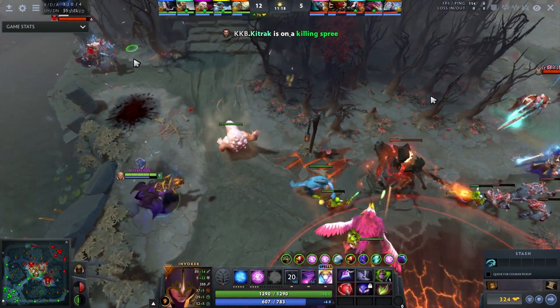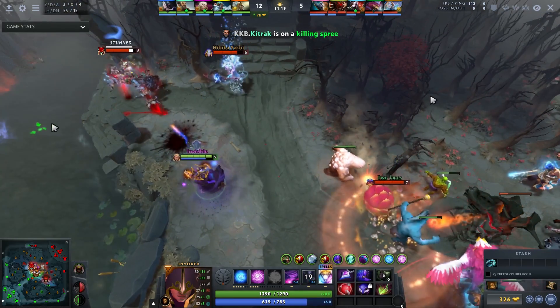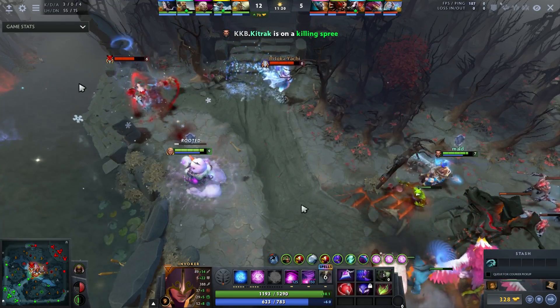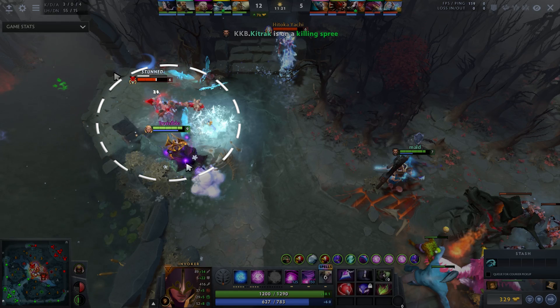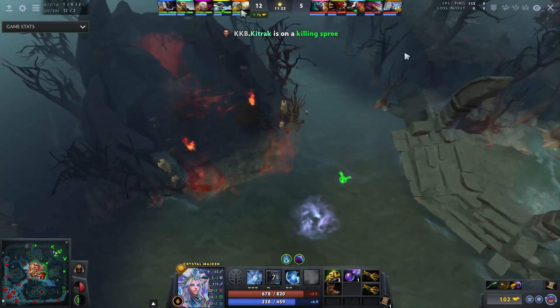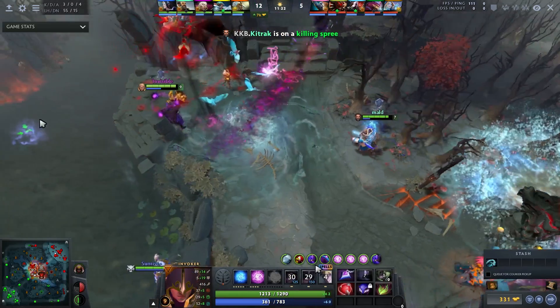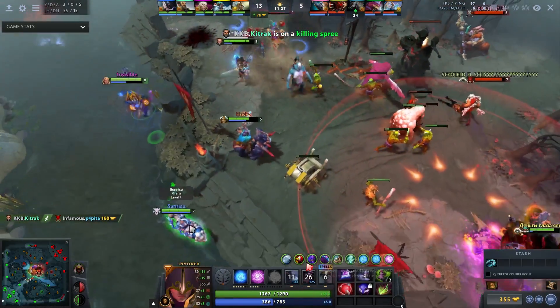Here's how he maximizes efficiency on the tornado. He's currently mostly on Wex, giving him very high movement speed. To get max value from the tornado, you want to walk into melee range of anyone you want to cast on — it's difficult because it can put you out of position, but he gets into melee range and goes for the two-man tornado, managing to clip the CM as well. Then he puts the EMP right in between them — nice play to disrupt the fight.